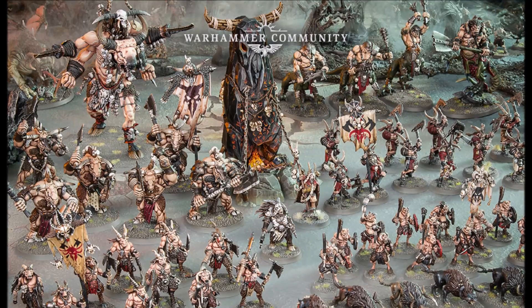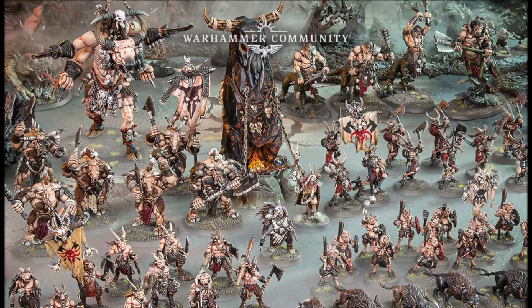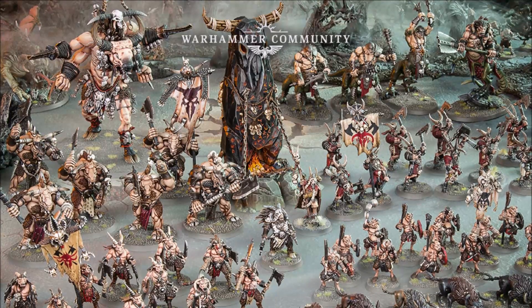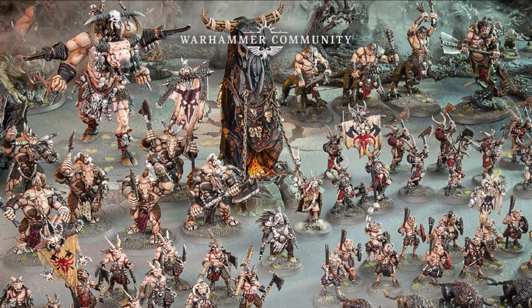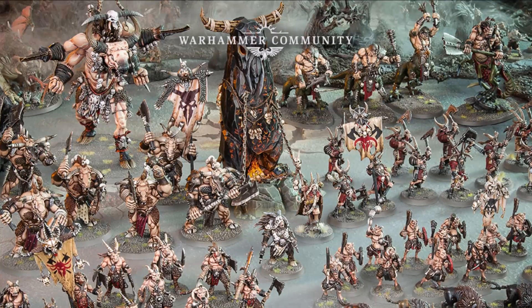On the other hand, this can protect a large unit from being targeted first turn by an enemy's alpha strike. The final Great Fray is the Gavespawn — their unique command ability allows Chaos Spawns to give out an aura granting plus 1 attack. Using this once or twice will really up the combat potential for these models.